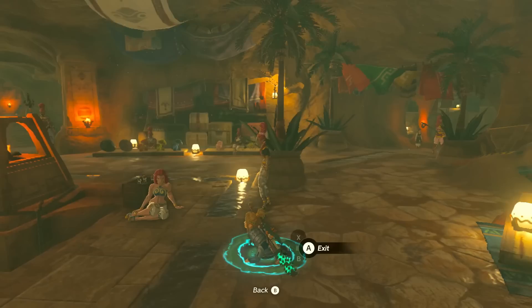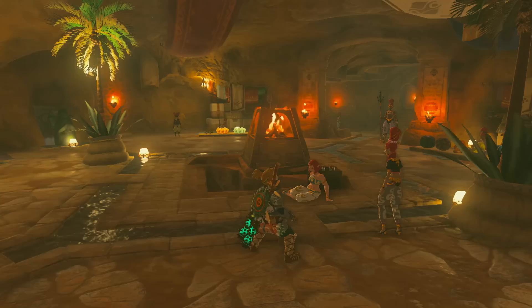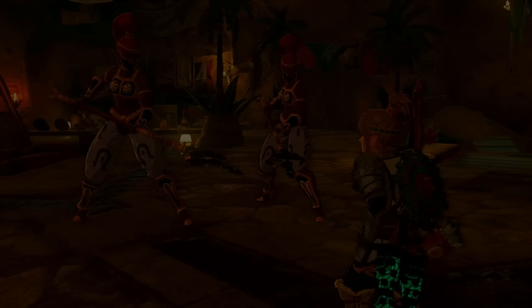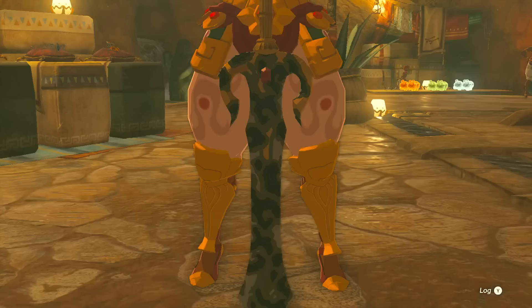Oh! Hi! Am I going to get in trouble for popping out of here? Hello? A Voe! There's a Voe here — stop him! Oh no. Sorry! It was all a misunderstanding! I'm just trying to help! Oh no — are we just going to get kicked out? Voe are not permitted to be here! You must leave at once!